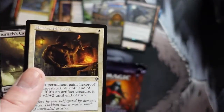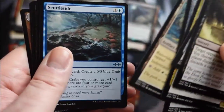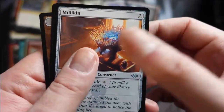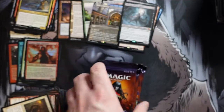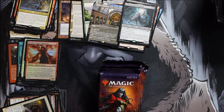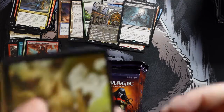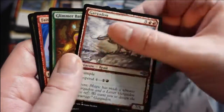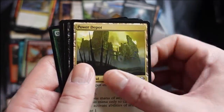Opening up a full-art card like that is sick — I know it's probably not expensive but it just looks awesome. To open that in a pack of Magic is something I don't take for granted. Morophon into Torrak, Dread Cantor — very nice. When I first read him I thought you had to always kick him to get the ability, but I totally forgot the part where he gets counters, so you're not just kicking to discard — you're also getting counters, making him a very fun, powerful card.